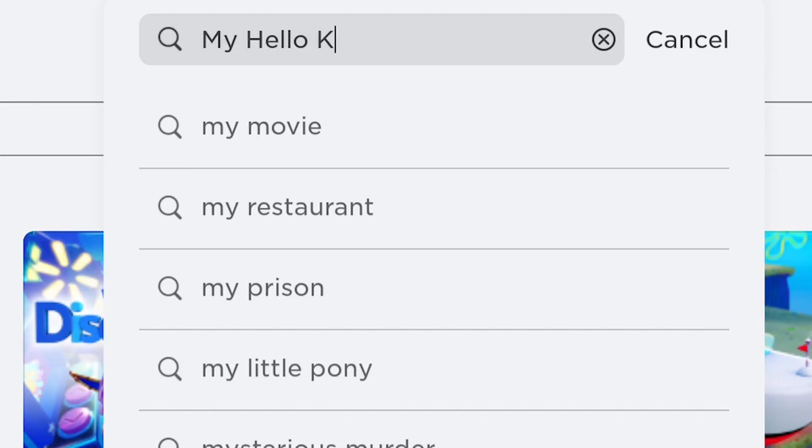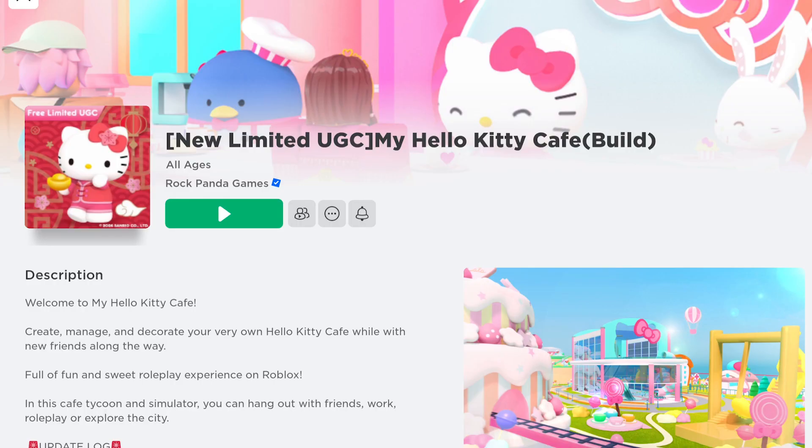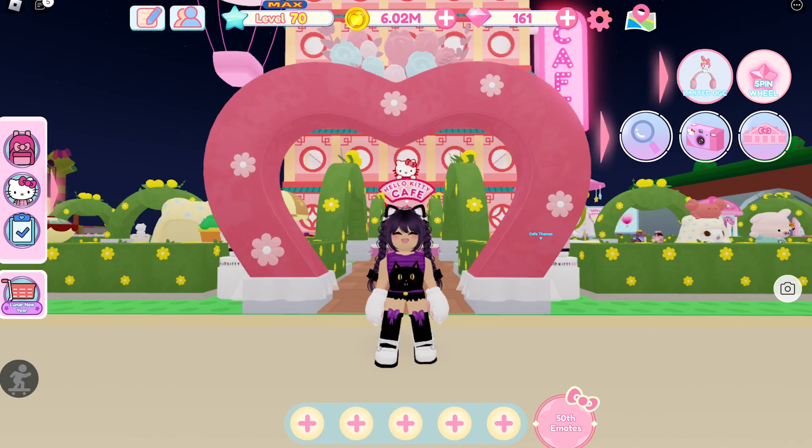Go to My Hello Kitty Cafe — this game. There is a new free item with 50,000 copies only.